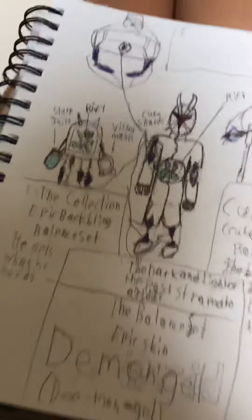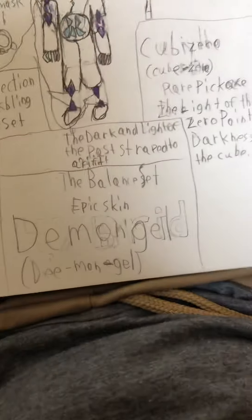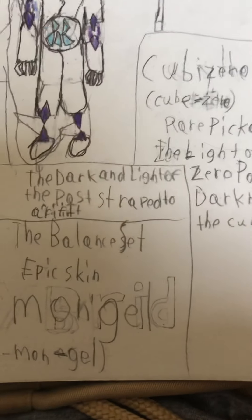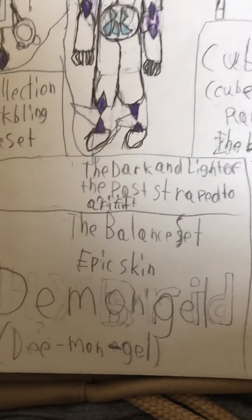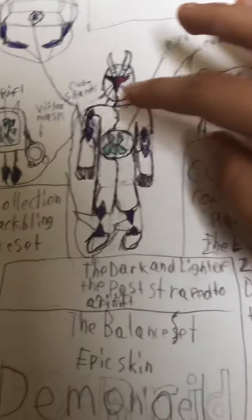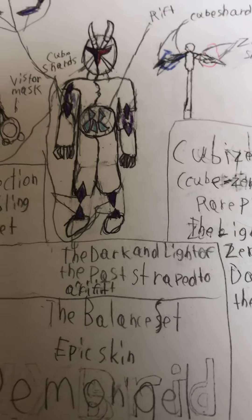Here's one I'll have to surprise you with in another video — it was my Fortnite concept. It was a skin known as the Demongle — like a demon and an angel. Part of the balance set, it would be an epic rarity. It would say 'the dark and the light of the past, strapped to a rift,' because the entire body is a rift, with cube shards as his limbs. It's really, really cool.